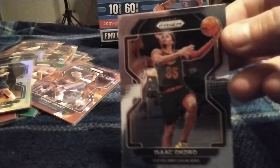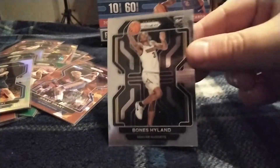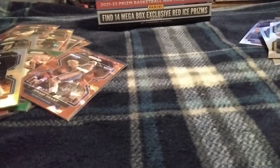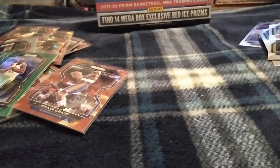Kyle Kuzma. Got a rookie Bones Hyland. Karl Malone. T.J. Warren. Jalen Suggs — Embiid. Got a Jaden Springer. Don't know if he's related to Jerry Springer. Tobias Harris.